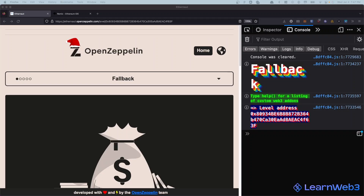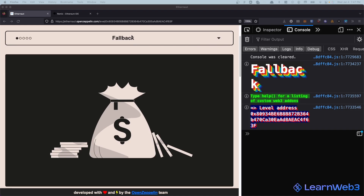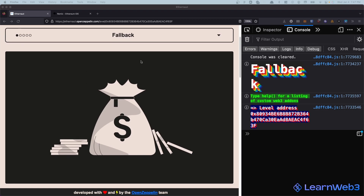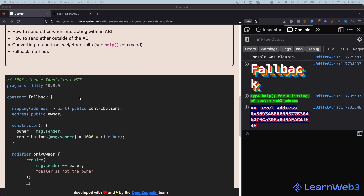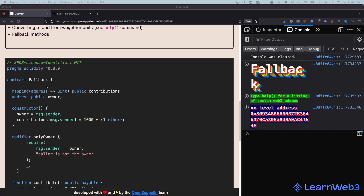Hello everyone, today we're doing the Ethernaut challenge level 1, this one's called Fallback. If you haven't already, go check out the level 0 video to know how to set up Ethernaut. Today we're going to hack this smart contract - by the name it suggests something to do with the fallback function. Let's check it out. We need to claim the ownership of this contract and reduce its balance to zero.